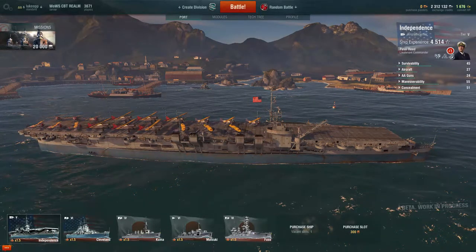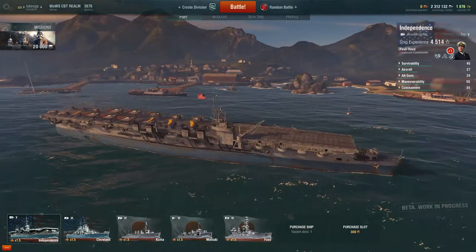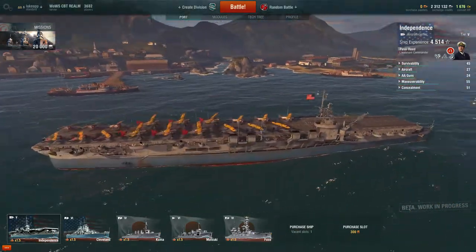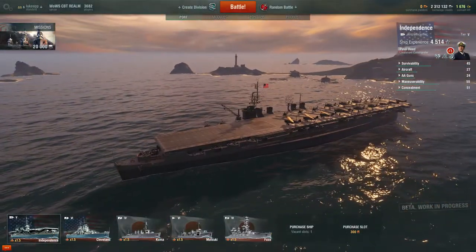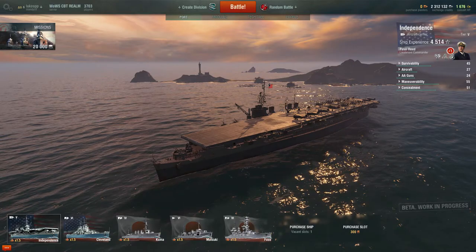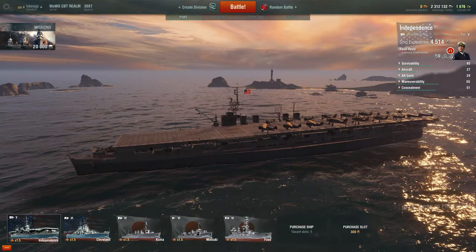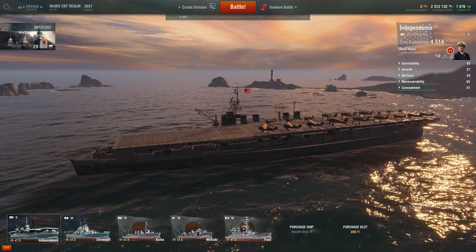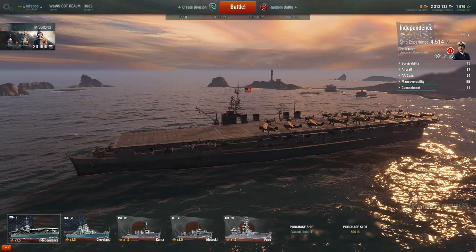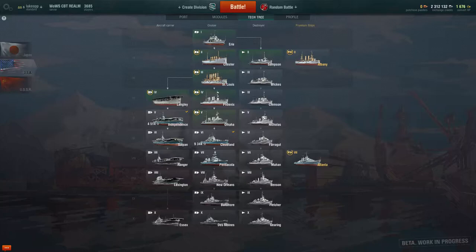Hi guys, I'm Iburu, and welcome back to World of Warships. Today we'll be looking at the Tier 5 American Aircraft Carrier, the Independence. As a first glance, you can see that the ship looks quite a bit more advanced than the Tier 4, the SS Langley. The SS Langley looked like a bit of a coal trawler with a platform stuck on top, but this is a proper aircraft carrier — the first proper aircraft carrier for the American line, and in fact the game, because it is currently the only aircraft carrier line in the game.